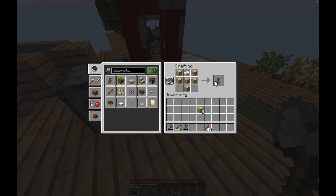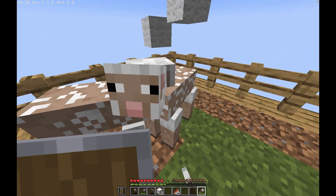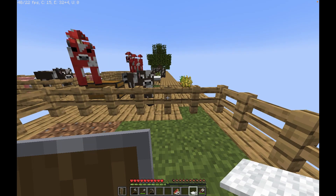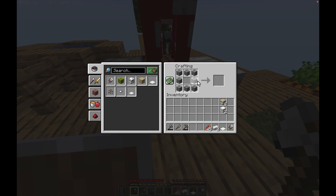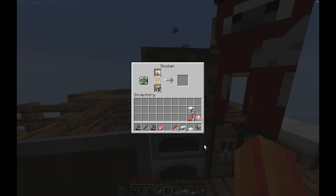First to make a shield and then some shears. Why shears? So that I can shear these sheep and make some carpet. Why carpet? To place it right here so that I can jump right over — and right here. I also want to make another furnace, but this time for a smoker, so that I can cook all the food that I have.